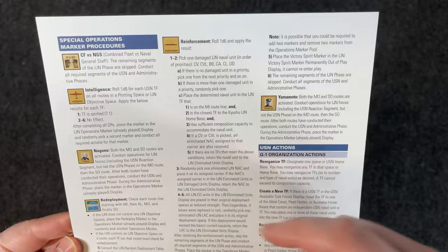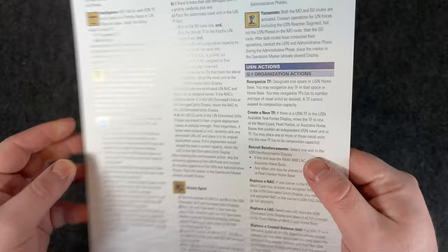Let's look at the player aid chart first. We have special operations marker procedures, US Navy actions — your actions you can take — double-sided. Two sides: intelligence actions and operations actions. Basically it looks like part of the sequence of play pulled from the rulebook. It's in color on card stock of decent thickness.